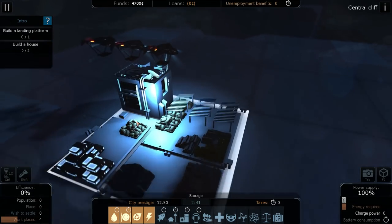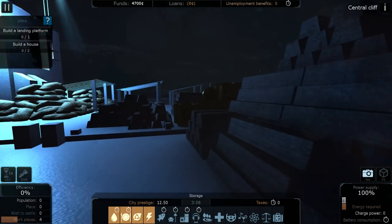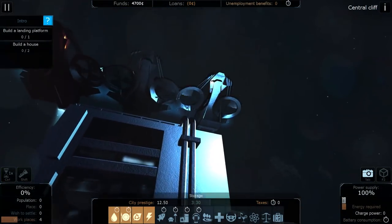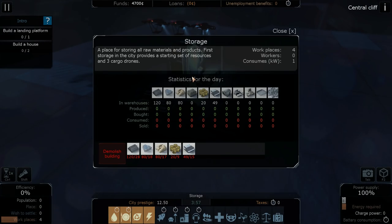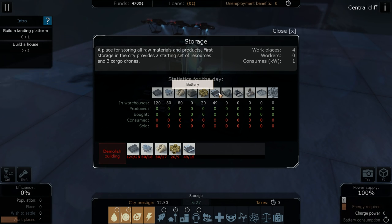We get a reward for building a storage - it gets dropped down from the orbital station and it already has some items in it. There are some cool camera modes too; pressing Tab gives a much closer zoomed-in camera mode so we can look around. The resources include matter, which everything is made out of, water, grain for food, uranium for power, and batteries.